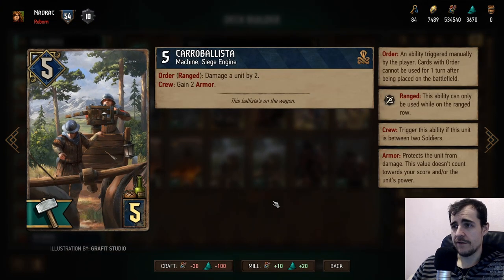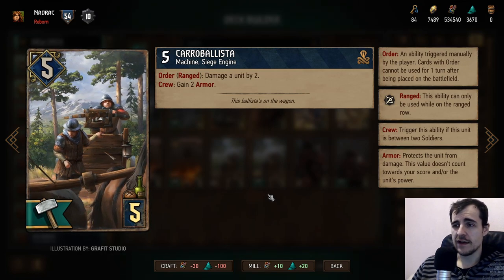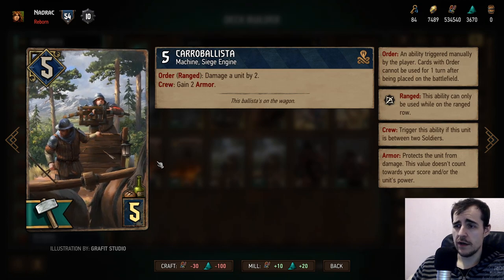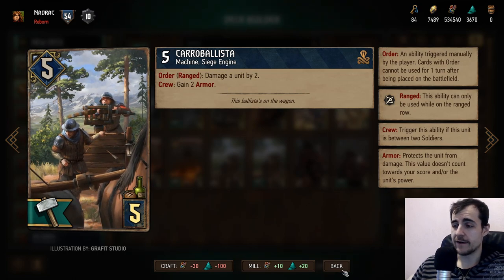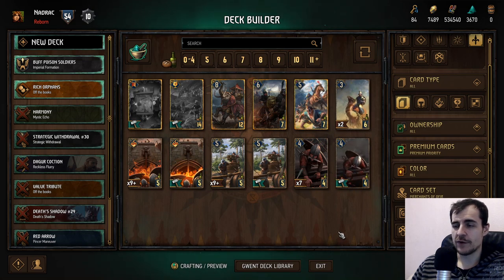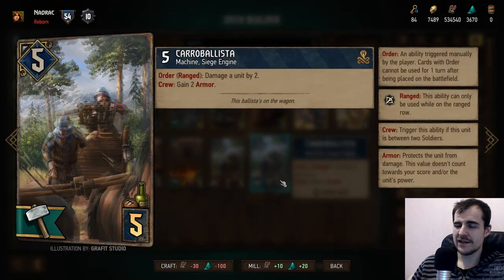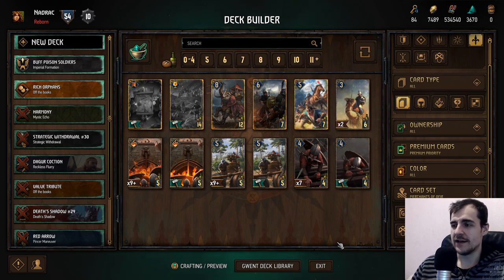Carol Ballista: damage an enemy by two and if Crew, gain armor. It's like a seven-for-five — one of the easier sevens for five in the game, and it becomes a little tougher to kill with Crew. Machine and Siege Engine tag with an order tag. He's okay — if you just want a seven-for-five there's your guy. Playable, maybe even core card, though I wouldn't say it makes the deck. No Realms does have a lot of cards competing with each other.